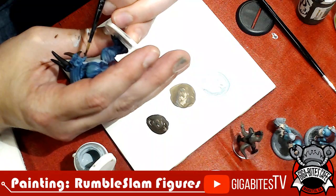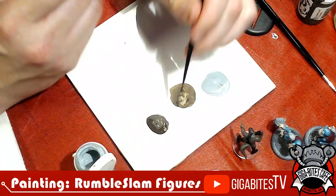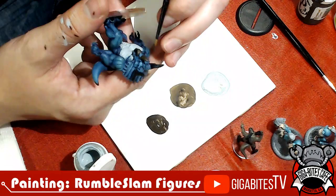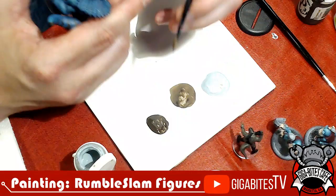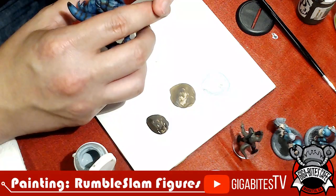Right now I'm blocking in the beaks and the horns with Umbral Umber while I have it out. These things will be made significantly lighter when I get to them, but I wanted to get a base coat of brown on them just so they're more accepting of the bone color that's probably going to go on them. I might leave the tips of the horns and tips of the beak darker — I'll wait and see how I feel as I'm going through it.